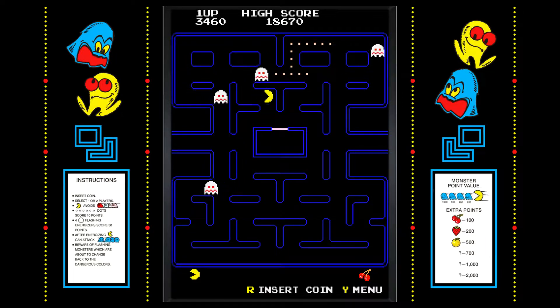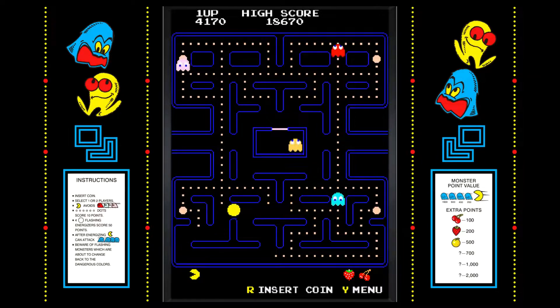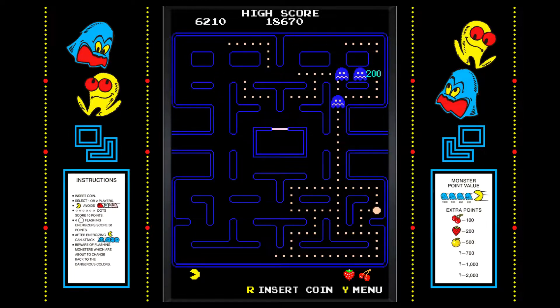If you eat the ghosts when they're blue, they go into the cage in the middle. Once you eat all the dots, the maze resets but the ghosts are faster and have better AI. There are also some cut scenes, which for the time were great, but nowadays they don't give enough incentive to keep playing the same map over and over. Pac-Man was a timeless classic for its time, but when there are several other great games to pick, this one is just neat for a quick round or two before you move on.